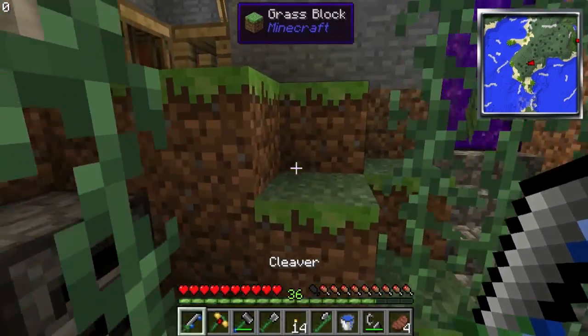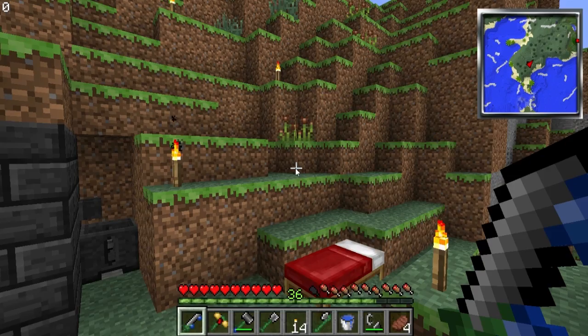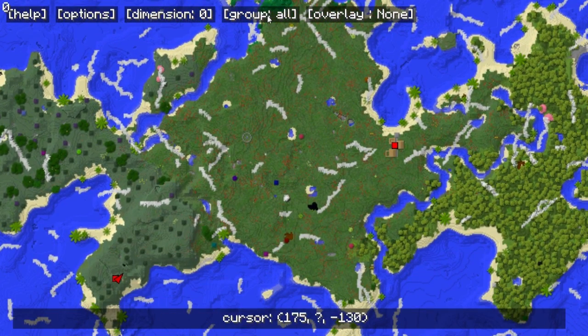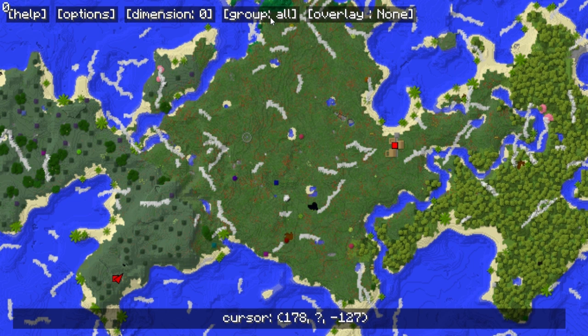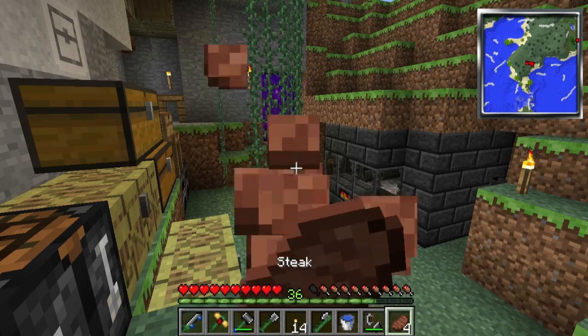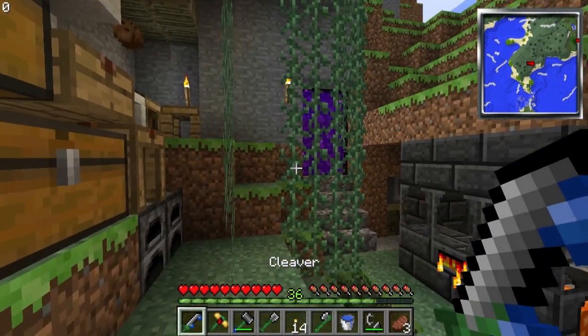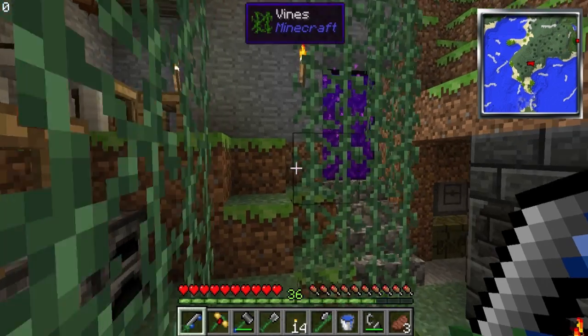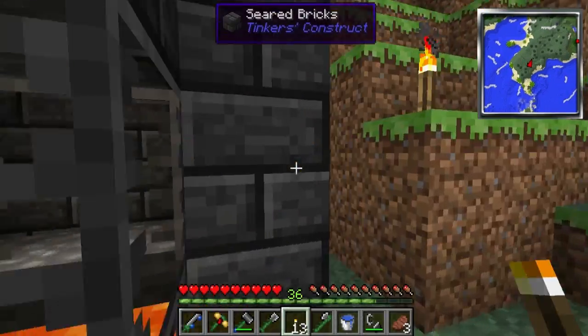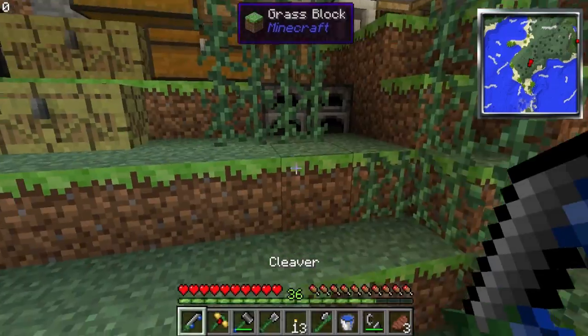In terms of arrows to go with it, I have a skeleton spawner actually - if I open up my map... Well, I had a skeleton spawner. It's somewhere, I apparently didn't mark properly on my map. I have a skeleton spawner somewhere, which is where I would ideally be getting my arrows, just because I think it wastes a little too much material constantly making arrows using your smelt tree.